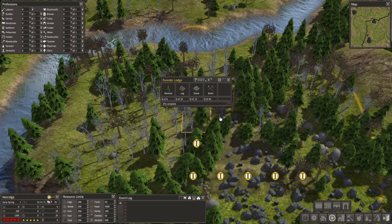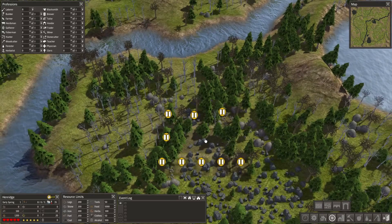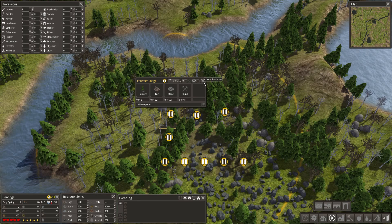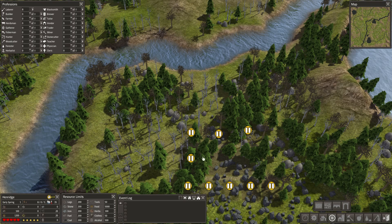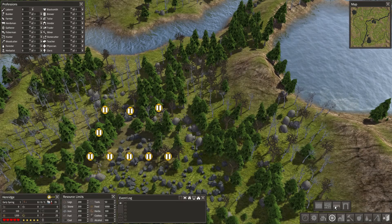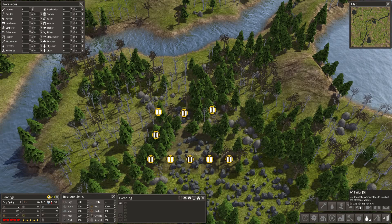I'm pausing all these buildings because I don't want them to build until I actually have the materials. The first thing they're going to do is clear off that stockpile and start laying out stone, wood, and things they collect there. Then as I get enough in the stockpile to build a building, I'm going to unpause that building. A common mistake is laying down a building without enough materials, causing laborers to stream one log at a time — a real killer of productivity.